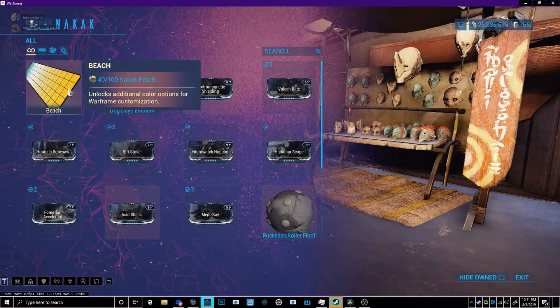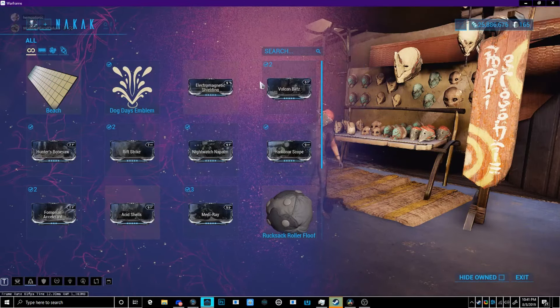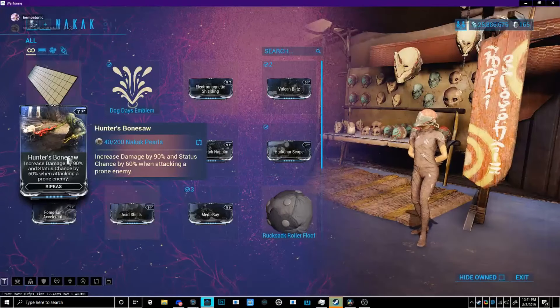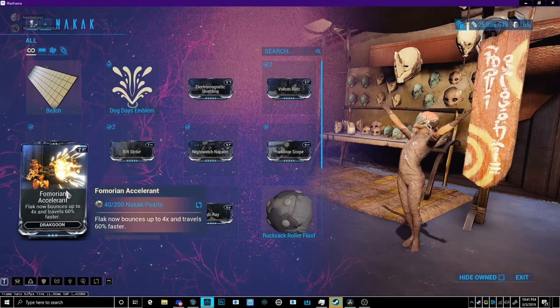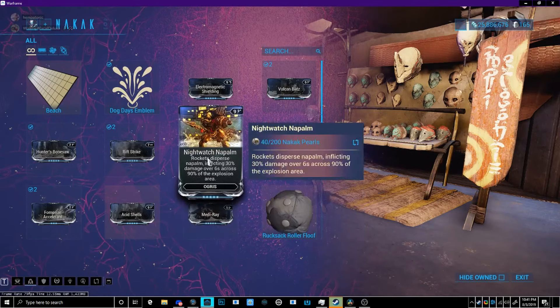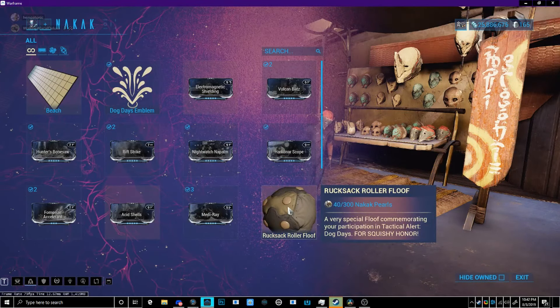If you go to the Create-A-Class menu, you can get a bunch of stuff: the beach color palette, the Dog Days emblem, and a couple of mods. I'm assuming you can also get these mods from Rathun, so if you've been missing out on Rathun mods, you can get those mods for horror here.